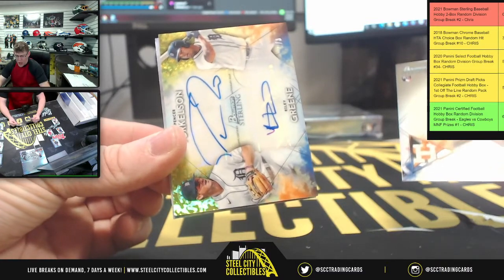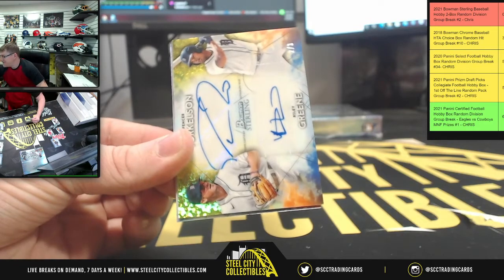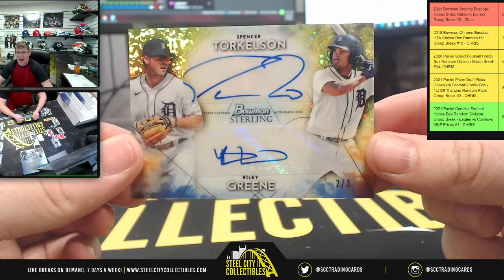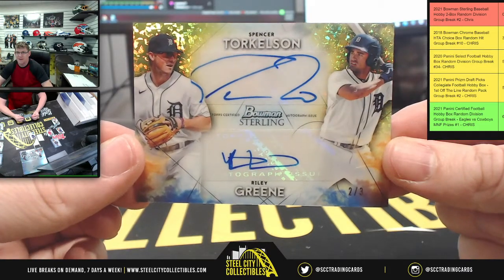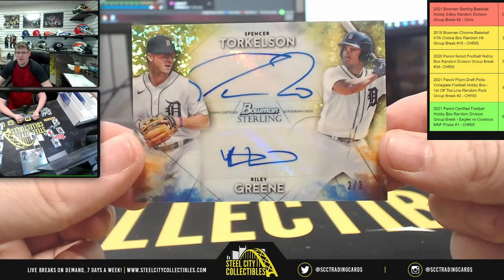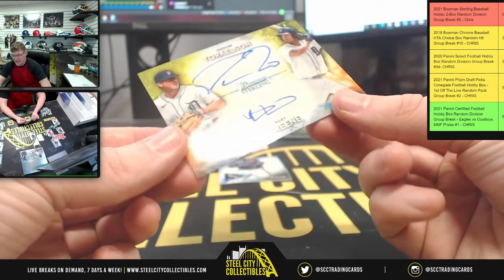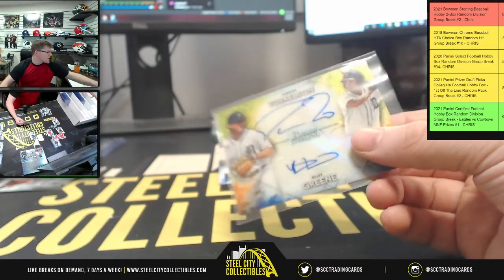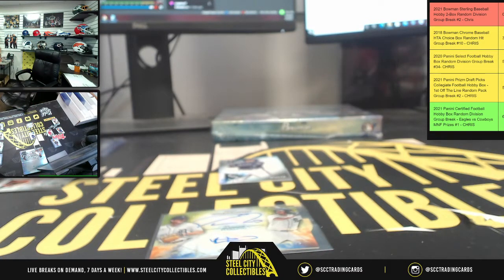Holy smokes! Check this out! Spencer Torkelson and Riley Green, two of three! Two of three on that bad boy! Was not expecting that! And of course, I don't have the right size top loader. I need some more of these real quick. Justin, where's Sean — remember Sean, the Torkelson guy? Torkelson's gonna be the best thing since sliced bread! Man alive.